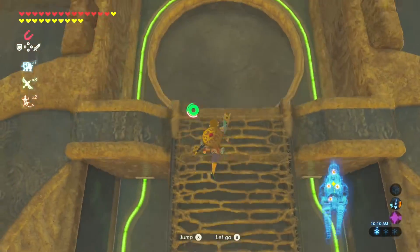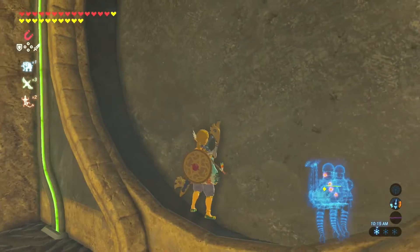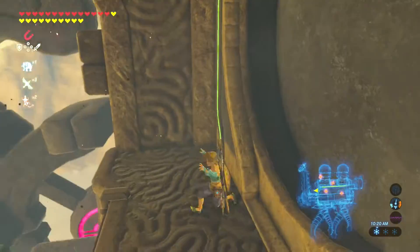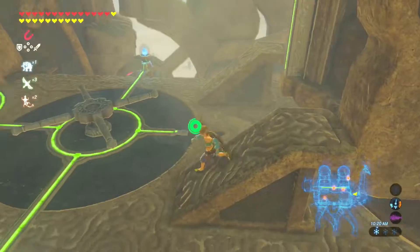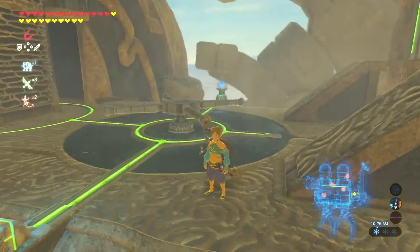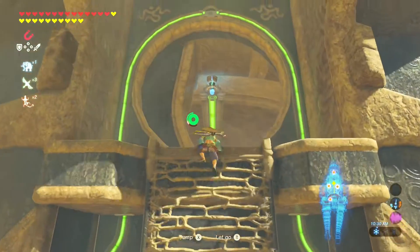So we are going to be working on Divine Beast Vah Naboris some more in this episode. In the last episode, we got one of the four terminals, which took me a lot longer to get just one than I expected.